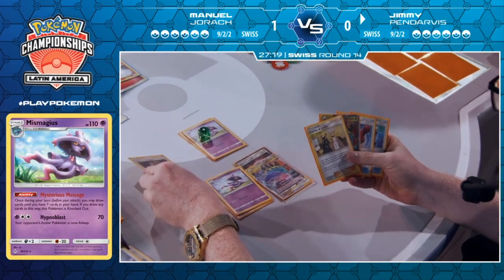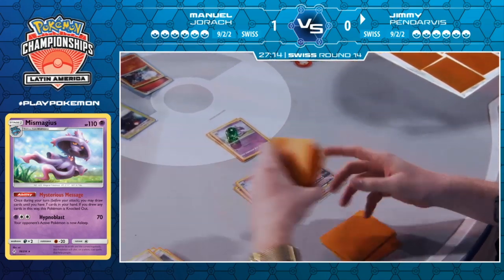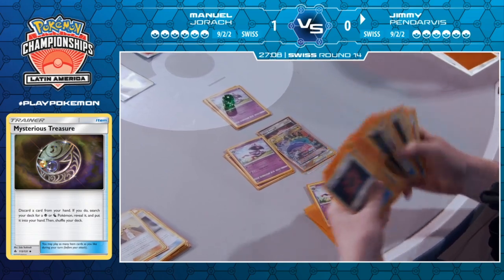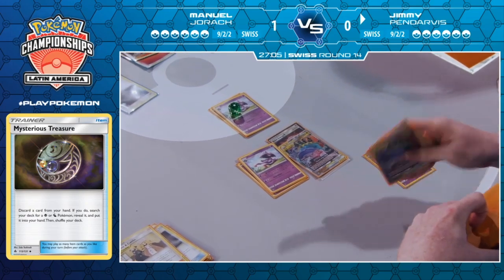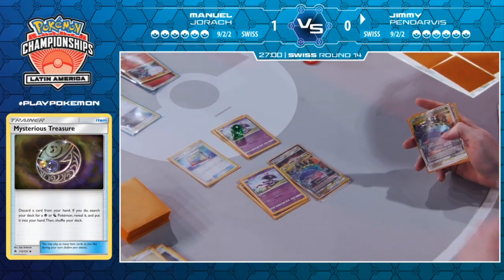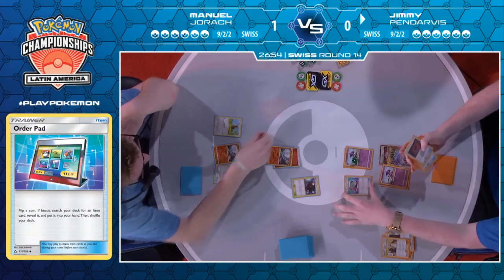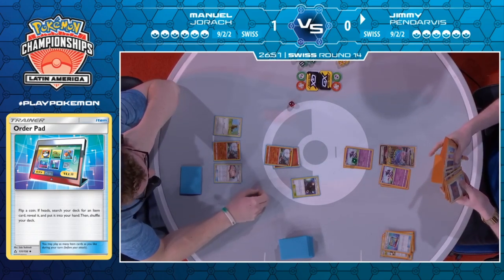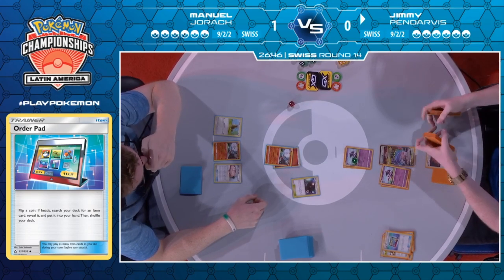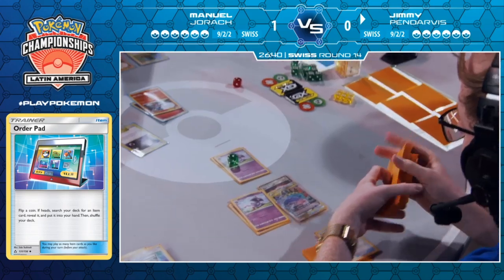Jimmy kind of dodges a bullet there, because Manuel could have had an explosive turn himself and really put Jimmy in an awkward position. Instead, Jimmy gets to start his turn with his Mismagius already in play, gets to evolve into another Mismagius, which means Manuel is undoubtedly going to be going down to four prizes by the end of Jimmy's turn. This could mean a Beast Ring play here and potentially a knockout onto this Blacephalon.